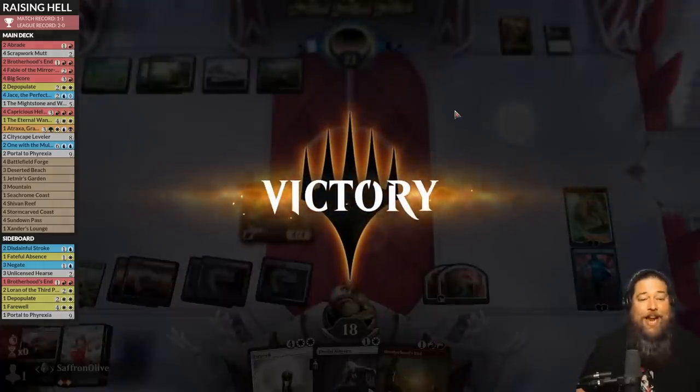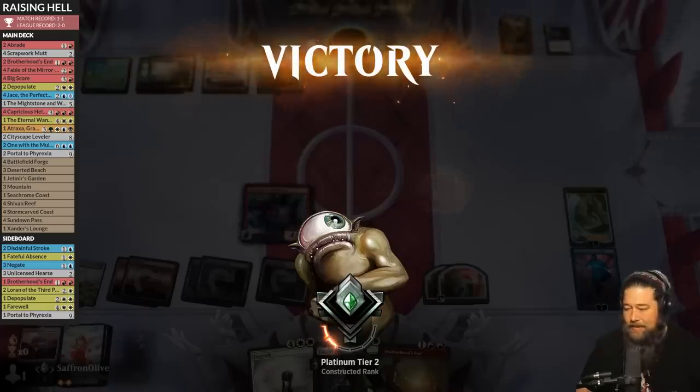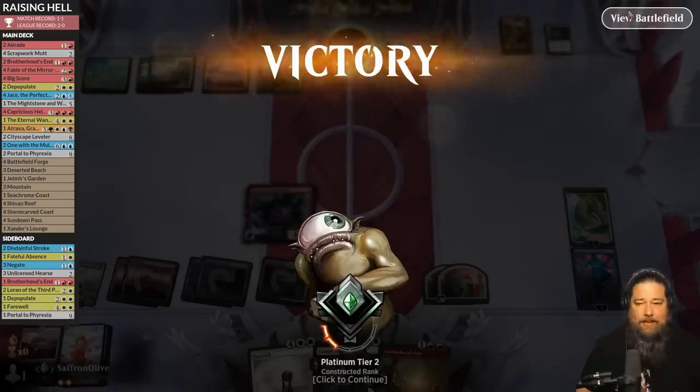We Depopulate, mill three with Jace to get to nine cards in the graveyard, play Stormcarve Coast, then cast Hellraiser — we get Eternal Wanderer. We Hellraise again with Big Score treasures, and Eternal Wanderer lets us blink the Hellraiser to do it again. We can Hellraise every turn now. Opponent sees the writing on the wall and scoops. That is Hellraiser power — again and again and again. If you do it enough, it's going to be good.